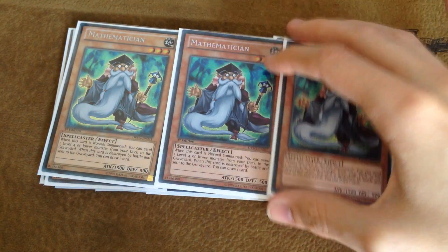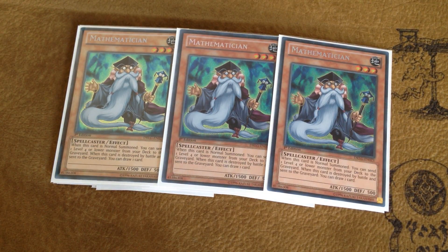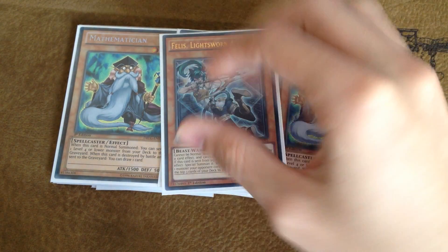Moving on to the non-Shadol cards, I play three Mathematician. Mathematician in my opinion is more important than Armageddon Knight because it's not a Super Polymerization target in the mirror, and it's not a level four which makes Mind Control and cards like that a little less valid. It also has the effect that when it's destroyed by battle it allows you to draw a card. There are literally no higher-level darks you want to send to the graveyard, so in my opinion it's far superior to Armageddon Knight at the moment. It also lets you make Armades with your Falco if you happen to have Falco on the field, and it gets even stronger in tandem with the lights I play.